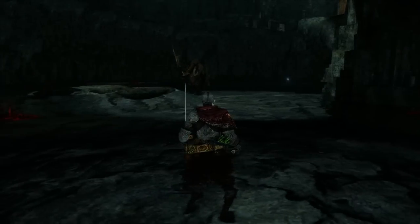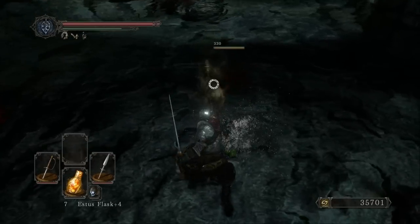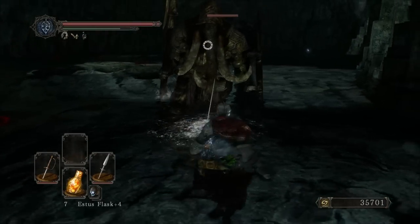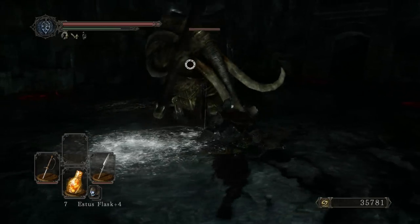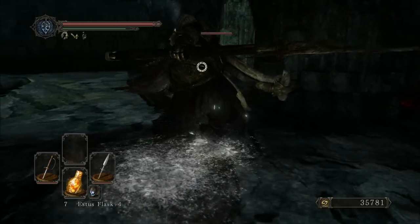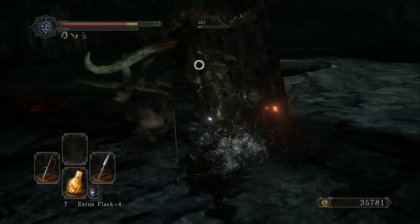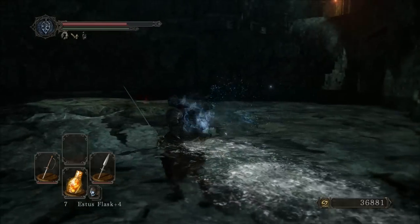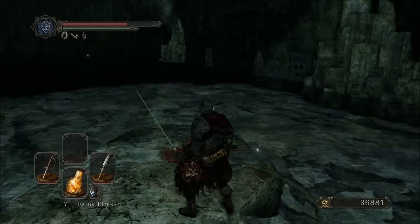We've seen rats before in this game, so I think we can kind of surmise what kind of place this is. There's poison things, there's more big scary elephants, which is not fun, but they really aren't that bad. They're too slow to really do that much harm, just make sure you're faster. If you're a big heavy fat dude, maybe you'll have a harder time, but I certainly won't.